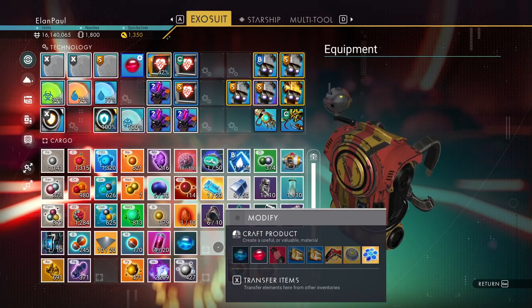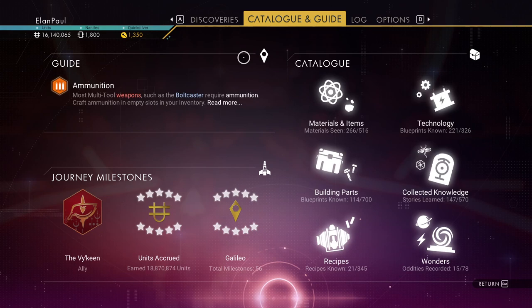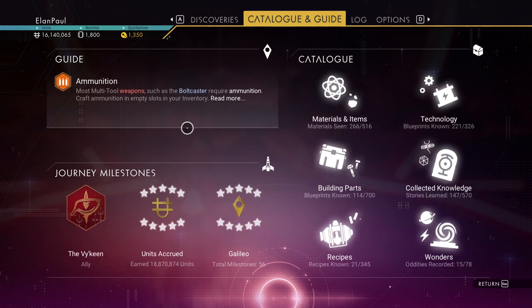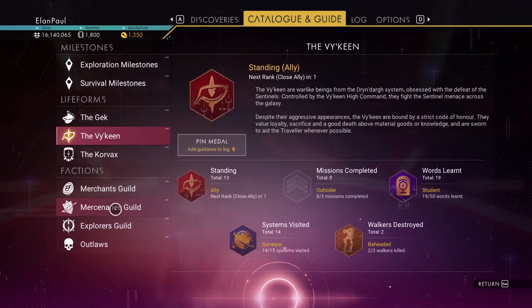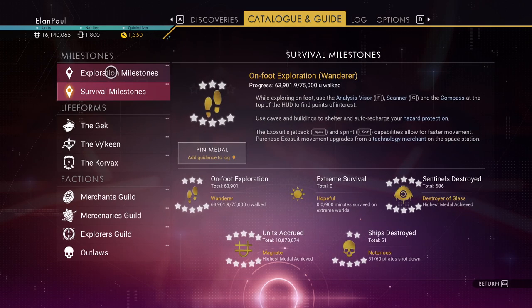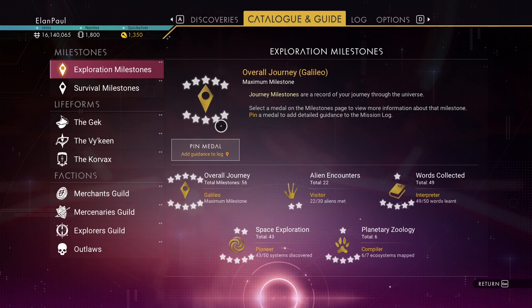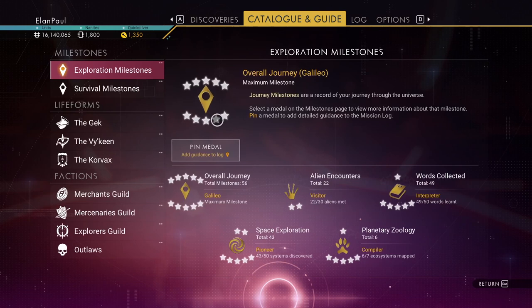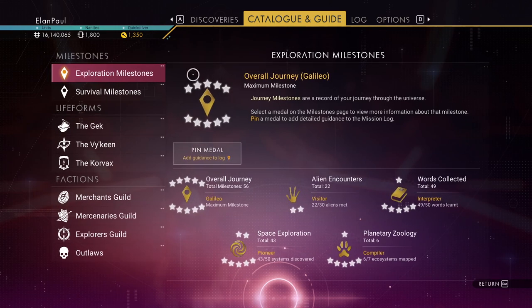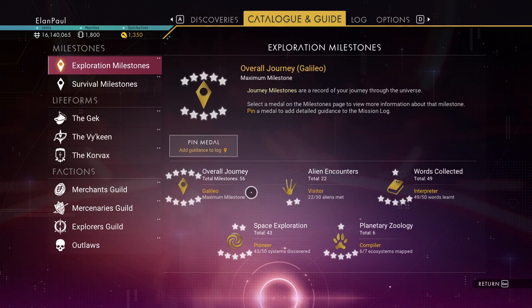Now I'm going to show you something real quick here. Let's go into this menu, into your catalog — it is in the catalog. So we're looking for your standing. Your standing like the Korvax is your ally right now. So if you click on that, you're going to come to your milestones. You have exploration milestones and survival milestones. Look at the top — you look at this overall journey in Galileo. That's the maximum number of milestones, and that's what it's referring to — these 10 up here. As long as you have all 10 of these, you've got the Galileo milestone of overall journey. That means you're in good shape, and you can do all of these. You just need to hit the 10 stations.